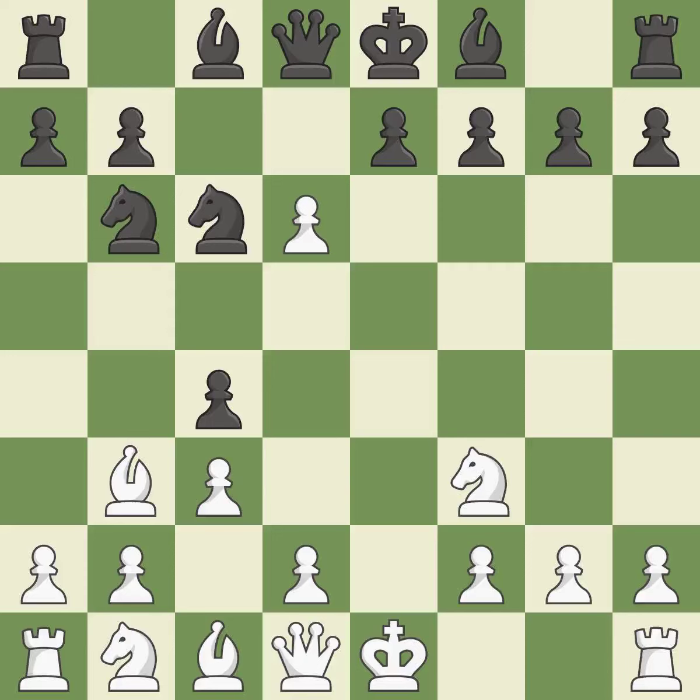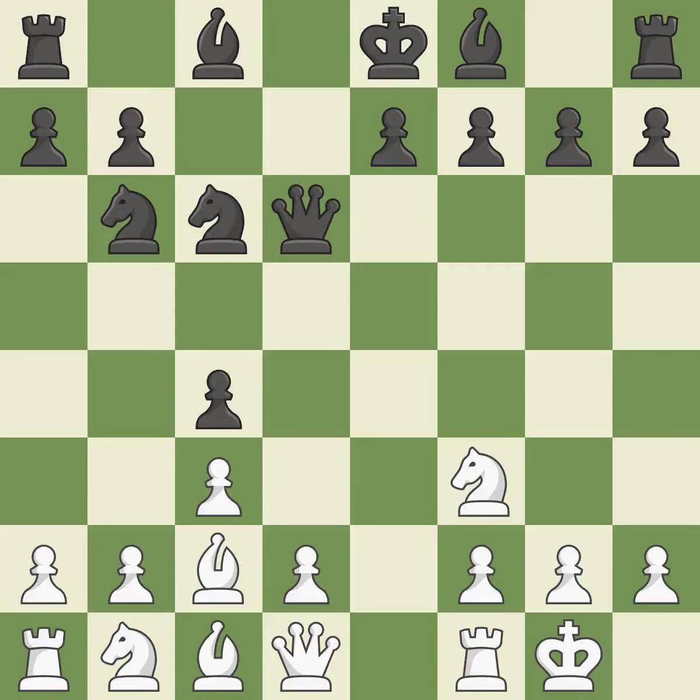Bb3 retreats the attacked bishop to an active diagonal where it attacks the f7 pawn. The bishop is prepared to grow into a functional square. The opposing bishop is kicked by a pawn and must now move or be captured — it is best. The bishop is now on a more secure square. That pawn was free for the taking. Castling gets the king to a safer square, out of the center of the board, while also developing a rook. Castling kingside tends to be safer because the king is further from the center.